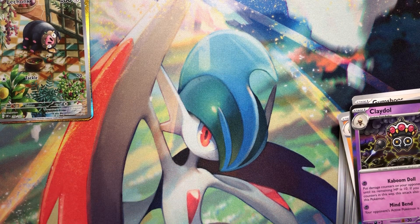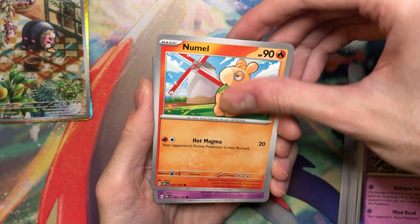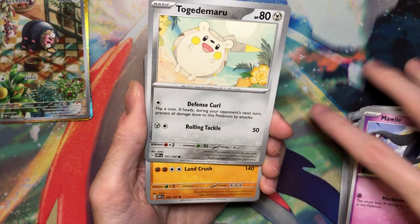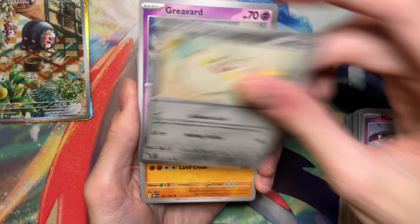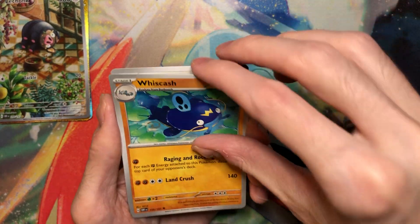The only two art rares I pulled were — well, I pulled the Scissor in the ETB I got yesterday, and I pulled the Kleffa and... oh god, what was the other one? The Houndor. Oh, Grieve Art — I like that art. There are two Grieve Art in this set. I like Grieve Art a lot. He's great.